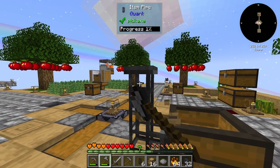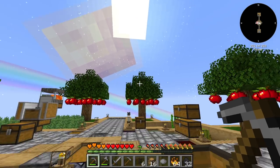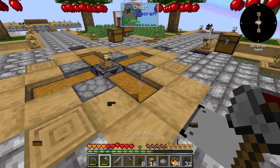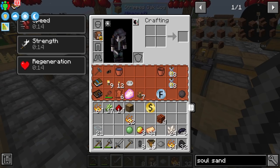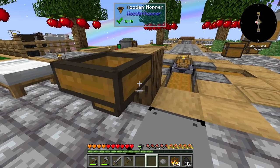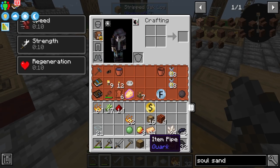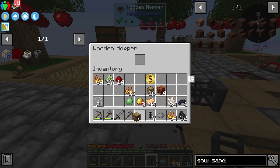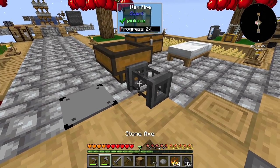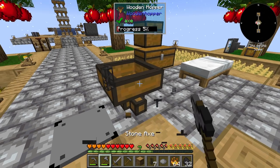Can these pipes drop items in the world? Testing that now — yes, you can use those as droppers as well! That's a neat little use for them. Going to get rid of the test setup.